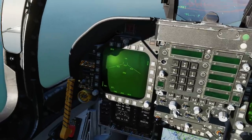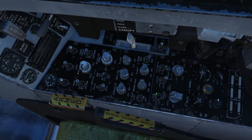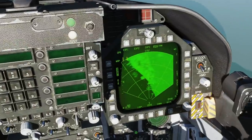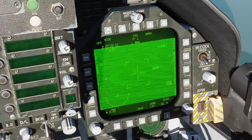Master arm to arm. Air to ground mode. Check our right DDI, ensure that FLIR is on and our laser designator is armed. Next, let's find the target. Right DDI, main menu, FLIR.